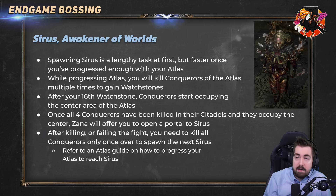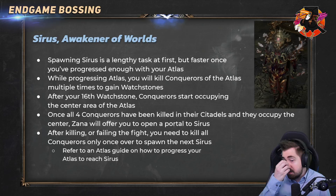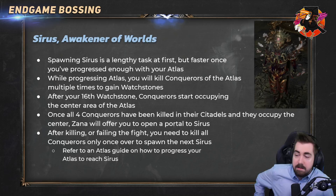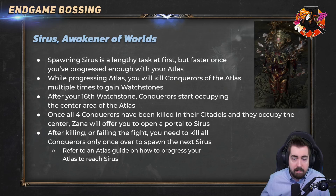Next up, let's talk about Sirus, Awakener of Worlds. He probably has the best drop table of any boss, but he's not a very popular boss fight. It takes a while to spawn him — you have to go through and kill the Conquerors of the Atlas multiple times to gain Watchstones. After you get the 16th Watchstone you start seeing the center of the atlas get highlighted with bosses you've killed, and then you have to kill Baran, Veritania, Drox, and Al-Hezmin in rotation — you can no longer kill three of the same in a row. Once all four have been killed past 16 and you get your 20th Watchstone, they'll fully occupy the center and Zana will offer you a portal to Sirus. This doesn't expire — you don't have to feel pressured to do it instantly.